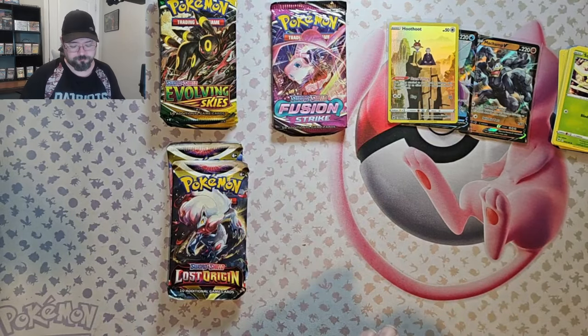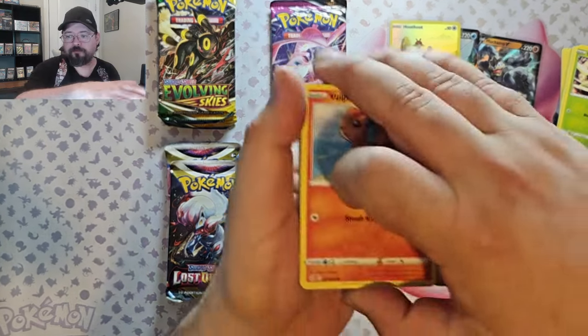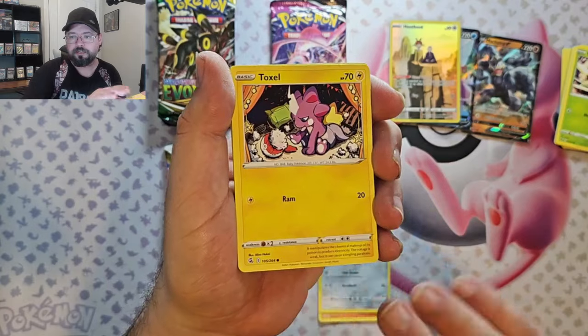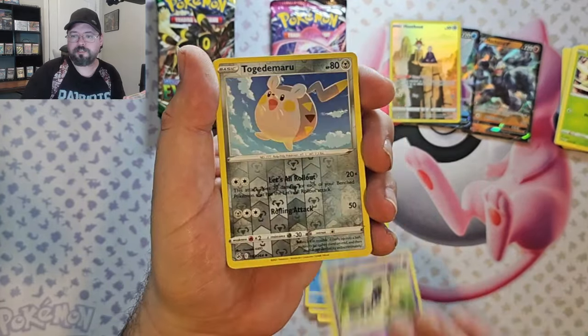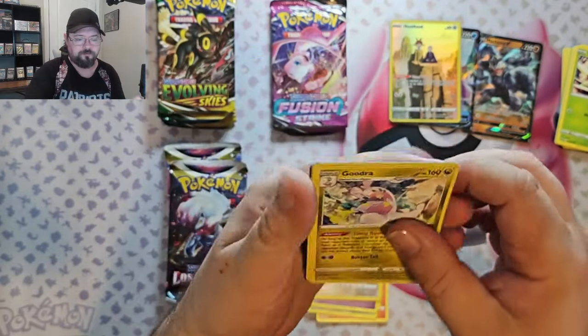OK, let's go with Fusion Strike next. We have Vulpix, Meltan, Toxel, Staryu, Mawile, Togedemaru Reverse, and we've got a Gudra non-foil.